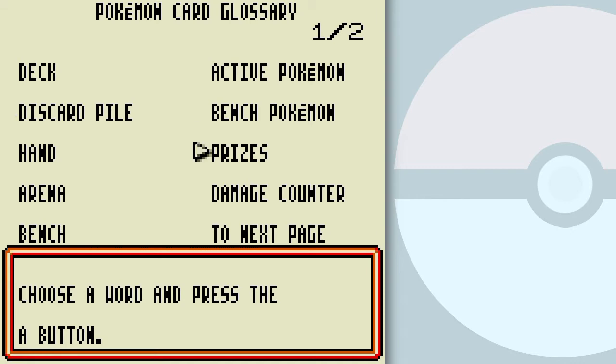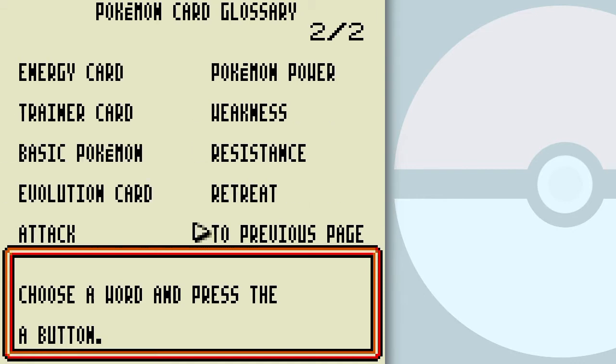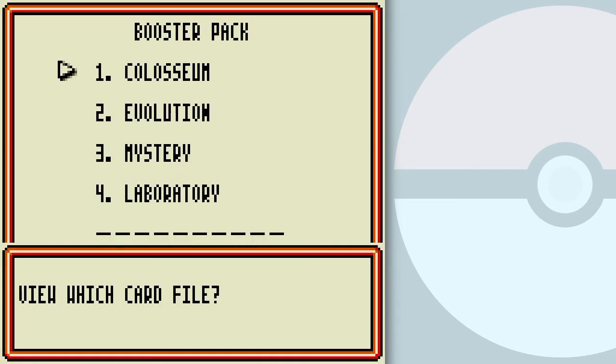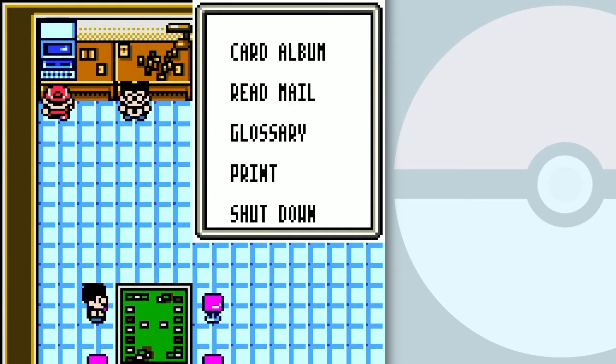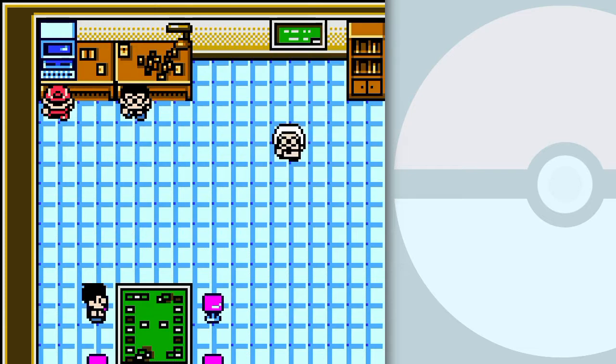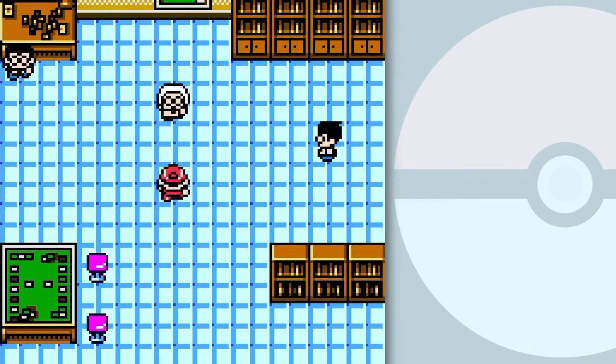Going to the glossary, you can check all sorts of stuff regarding the game. The card album is the collection of cards and whatnot. Basically, you want to fill this up if you want to get 100% — get all the cards filled up in this album for each of these booster packs. Got it? Good. Just keep battling the people that have those particular packs and you'll eventually fill it out.